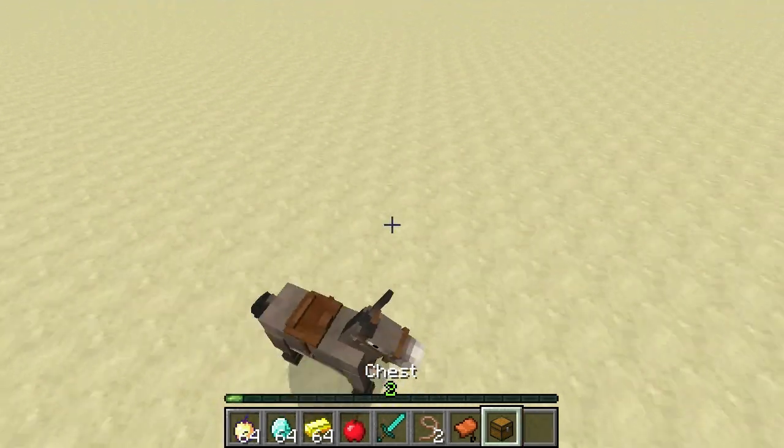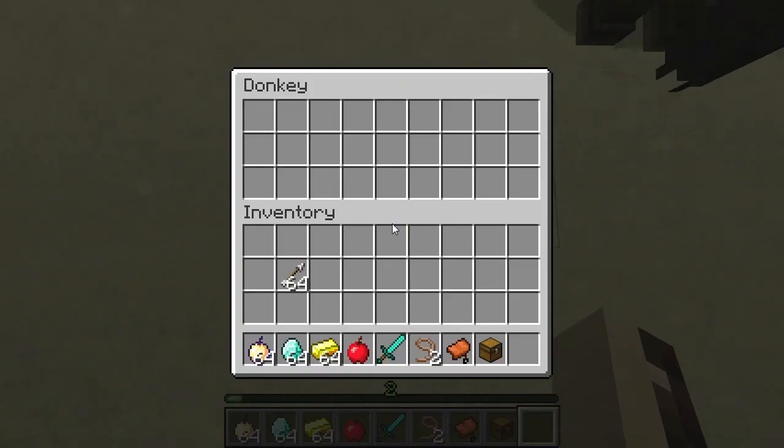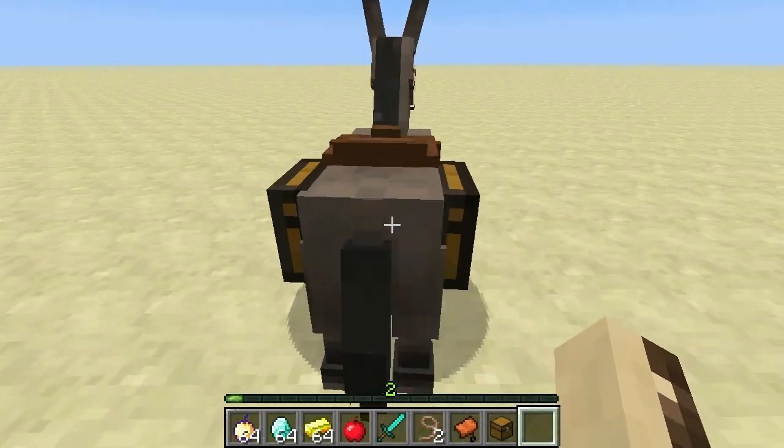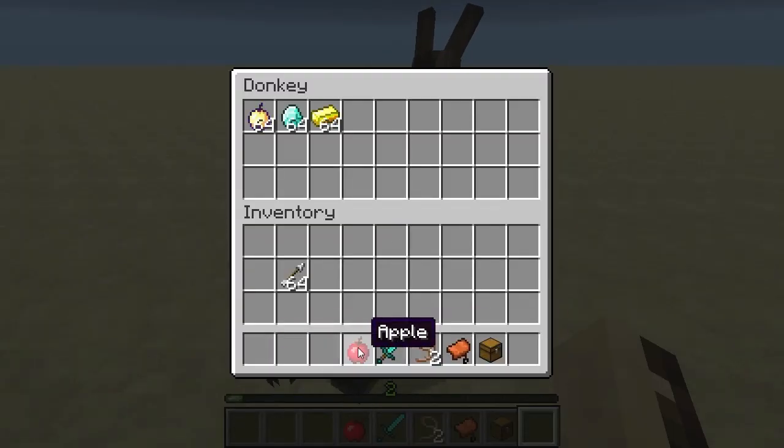So what you want to do is get your chest, place it on the donkey, fill it up by holding shift and then right clicking, fill it up with all the loot you want.